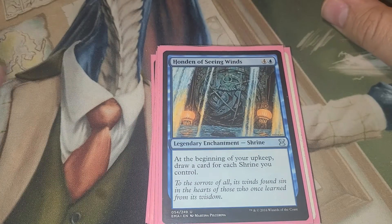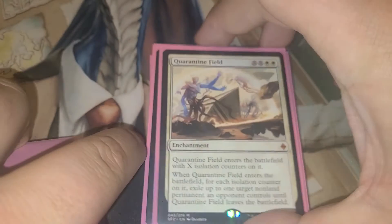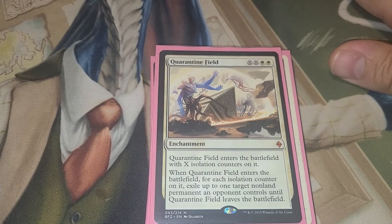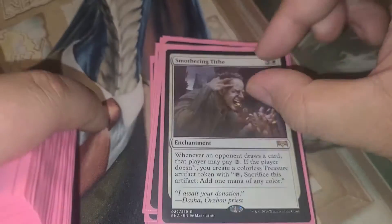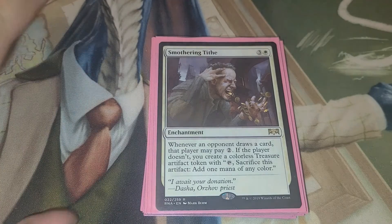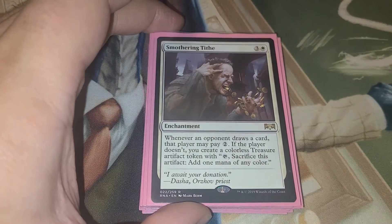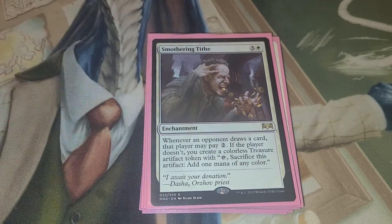Hoden of Seeing Wins — at the beginning of your upkeep, draw a card for each shrine you control, because we can't just give all our opponents all the draw; we gotta get some ourselves. Quarantine Field — to get rid of the problems. Smothering Tithe — because with the right set of combos, our opponents will be drawing an extra 3 to 4 cards per turn with the right enchantments on the board. They're not gonna pay 2 for each of those cards. You're gonna build so many treasures to give them hippos with your commander.